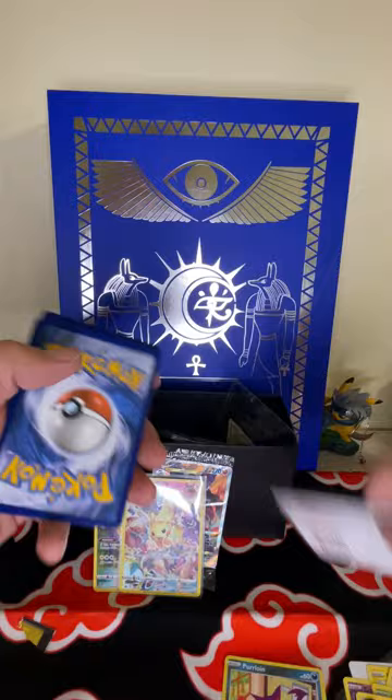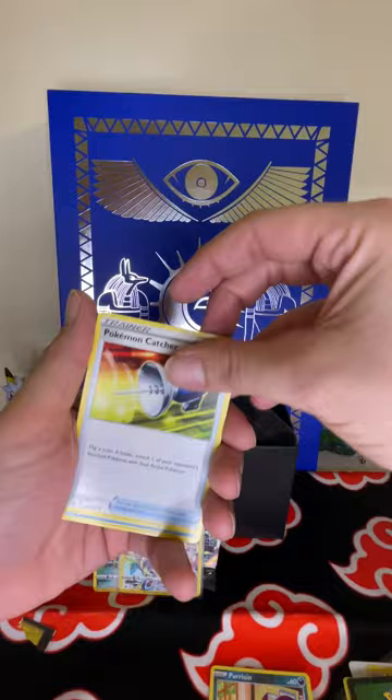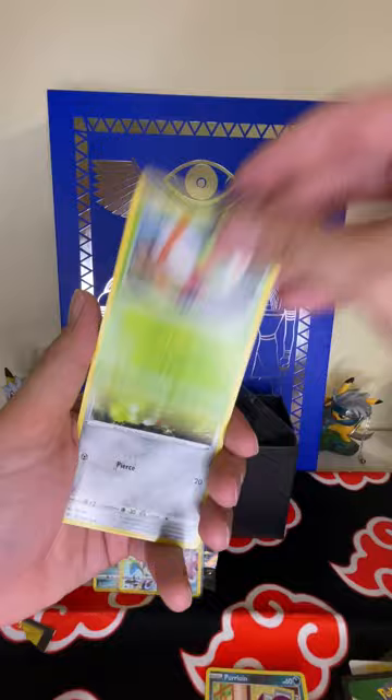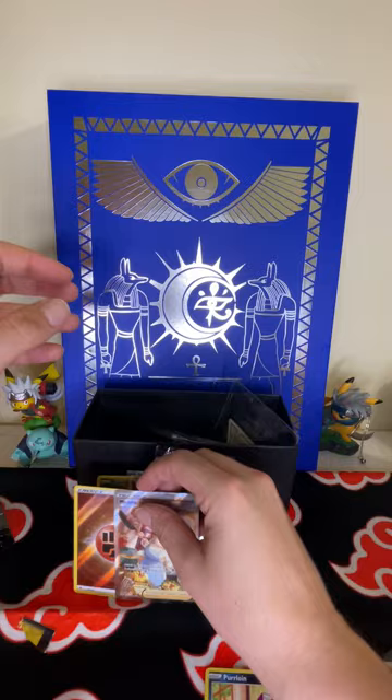Pack four: dark energy, let's go! Corphish, Graveler, Pokémon Catcher, Luvdisc, Chatot, Yanma, Ponyta, Surskit — ooh, Milotic! Full art, trainer gallery! And a full art energy there. Very good pack, double banger!